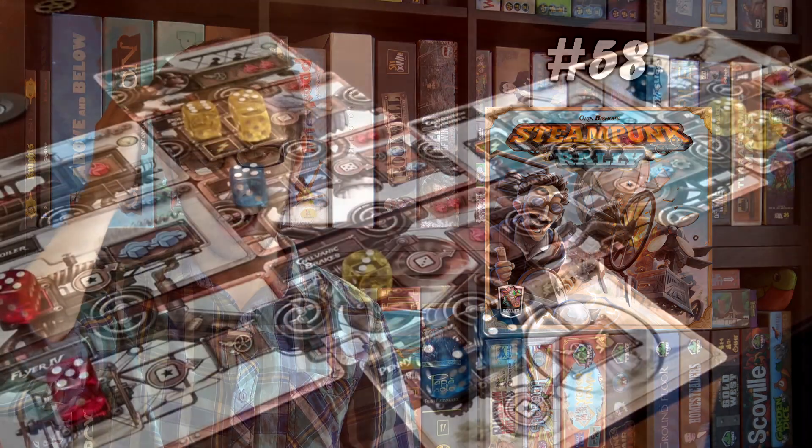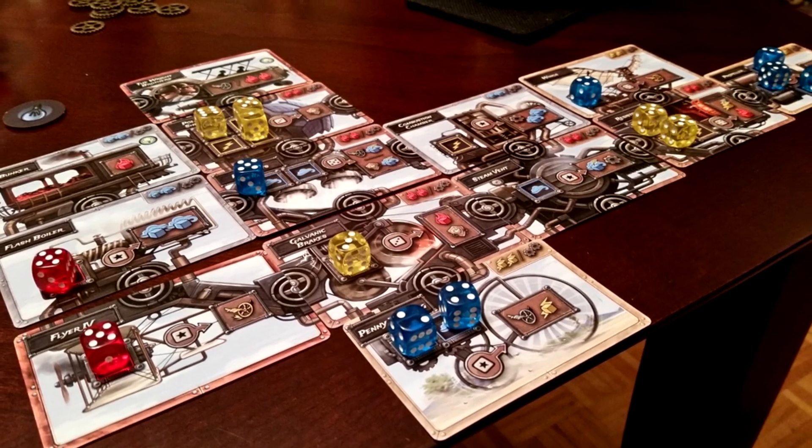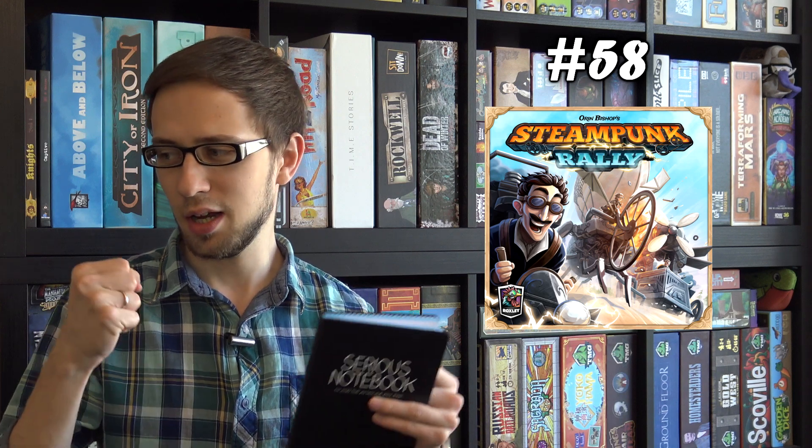The machine has different slots for dice, and the dice are basically the resources — different colors activating different parts. You place dice into slots to activate them, for example making the machine move forward or handle curves and terrain better. Ultimately it's a race — whoever gets furthest across the finish line wins — but it's more than just a race game. It has a tiling euro-style resource management element with card drafting. It looks cartoony but has quite a lot of game in it. That's Steampunk Rally, number 58.